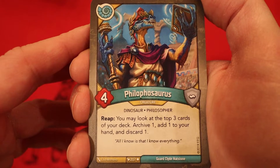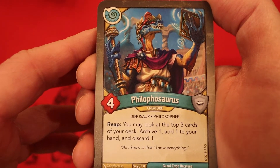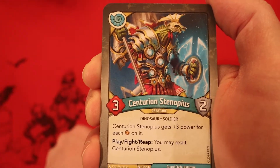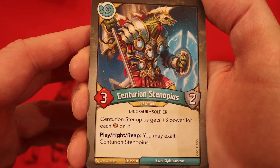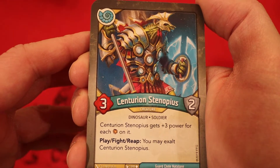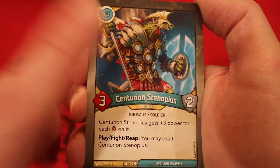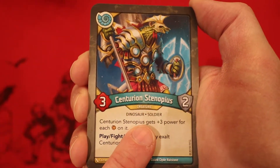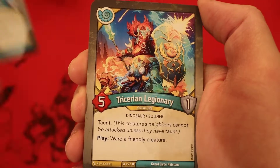Falafosaurus, four power — reap, you may look at the top three cards of your deck, archive one, add one to your hand, and discard one. These new houses are just absurd. Centurion Stenopius, three power, two armor — gets plus three power for each amber on it — play, fight, reap, you may exalt it. With Morpheus, we'd be putting two amber on here but that'd be a nine power immediately. And we have two of them — very nice.